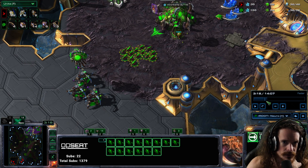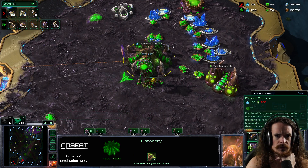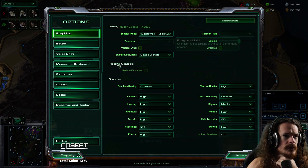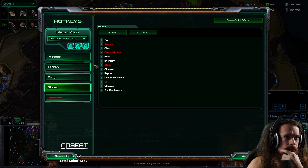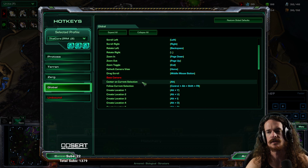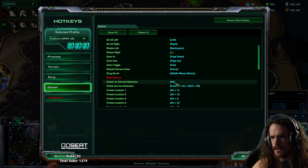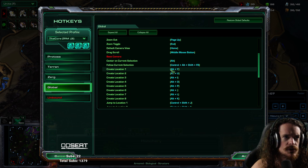The trick I was doing to jump immediately from the main to the natural is in the camera location area. Go to Options, Hotkeys, Global, Camera, and then 'Center on Current Selection' — I have this set to Alt. Keep this in mind. 'Create Location One' — this is where you save your camera locations.